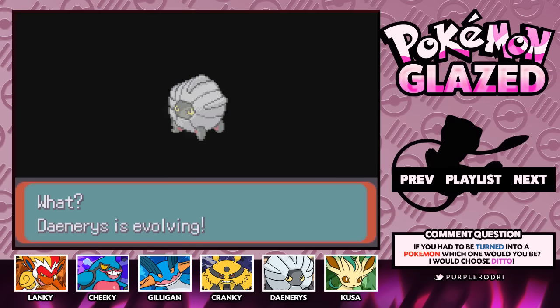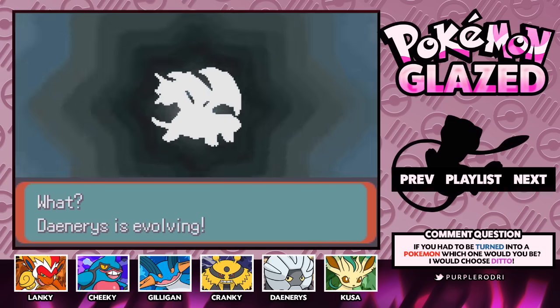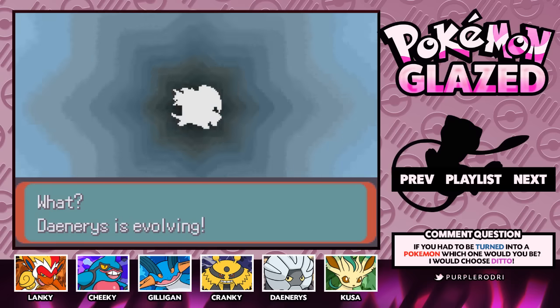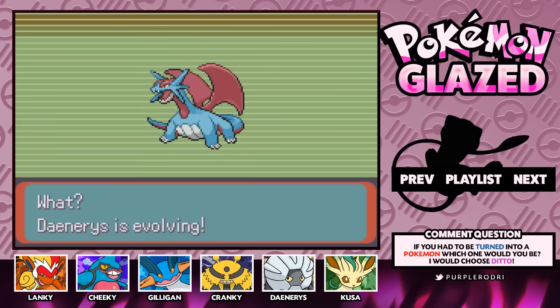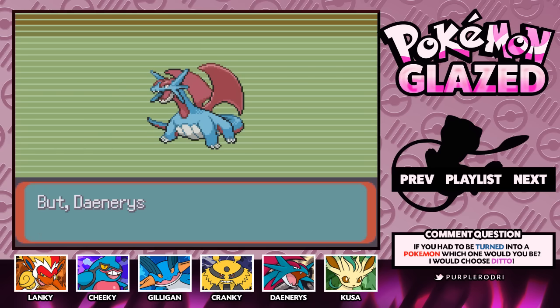Daenerys is evolving! At long last, it looks like we are going to have a roster full of fully evolved Pokemon, which is going to be really cool. This is something I've been waiting for for quite a while and I'm actually really excited about it. And there it is guys — look at that beast, look at that machine. Congratulations, our Daenerys evolved into Salamence! Now we have a Salamence on our team, so we are looking quite good.